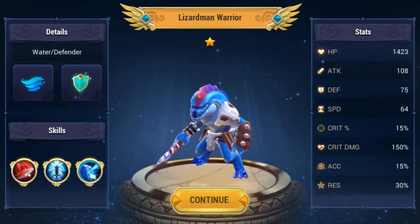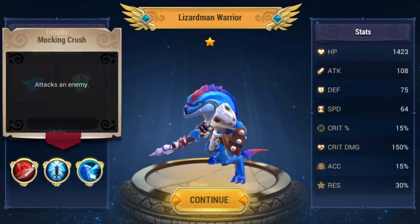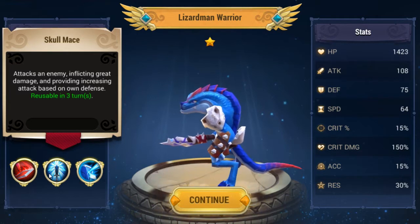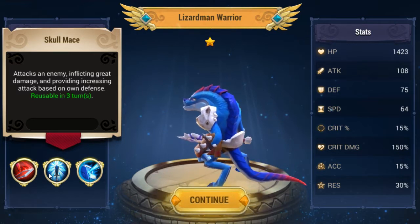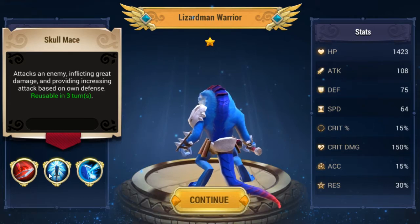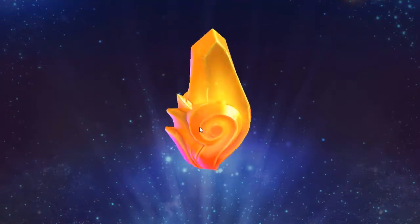Who's this guy? Oh yeah — you got passives as well. What does he do? Damage is increased based on its own defense. So defense the hell out of that character and he can be really powerful.